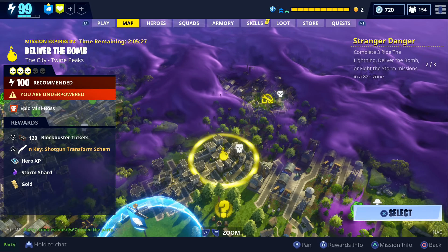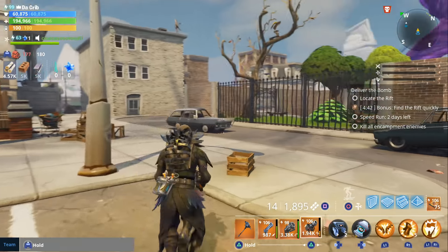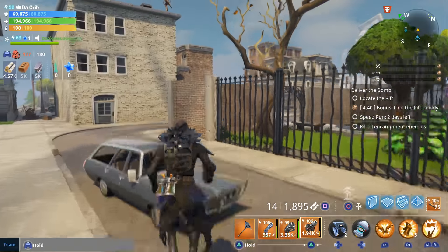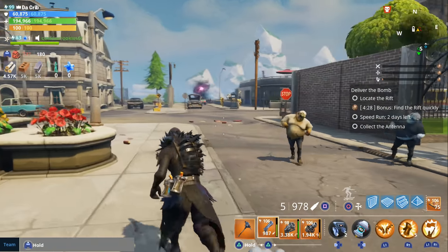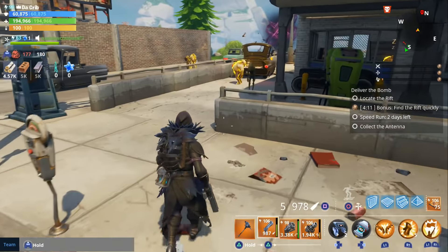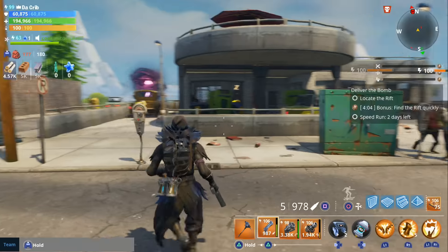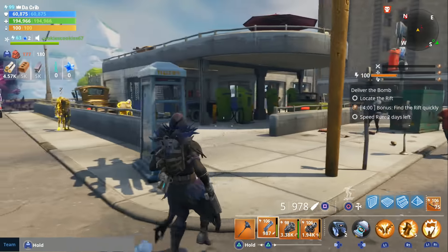Let's do this Deliver the Bomb and get this legendary shotgun. I'm going to go ahead and show examples of his new perks before we get into the gameplay. The first thing we should do is show the new Lefty and Righty ability. Just keep in mind that Lefty and Righty applies Debilitating Shots, so you should see a little orange symbol above their head if they survived the blast, and they should cause an explosion as well. Let's go ahead and use it on these husks right here.